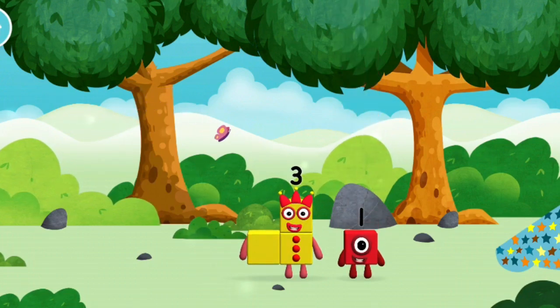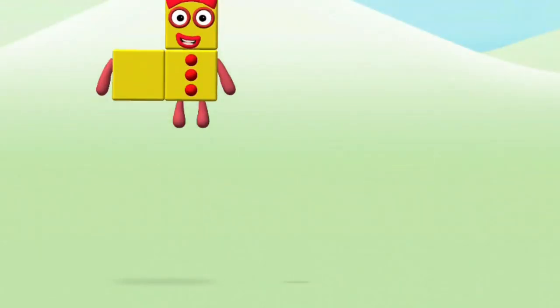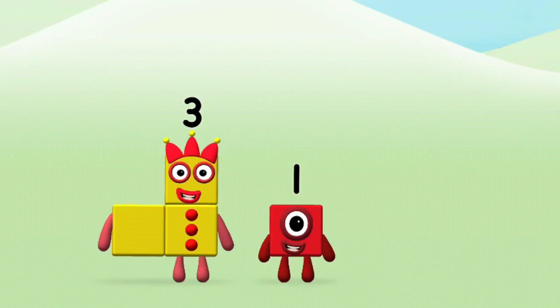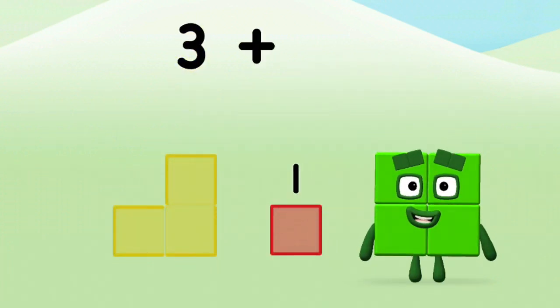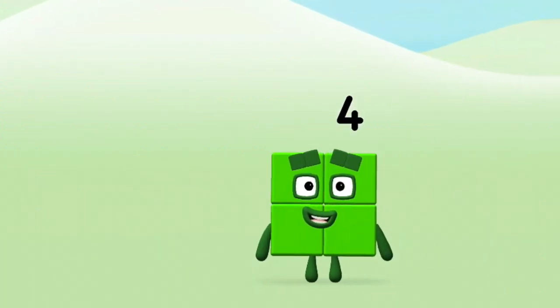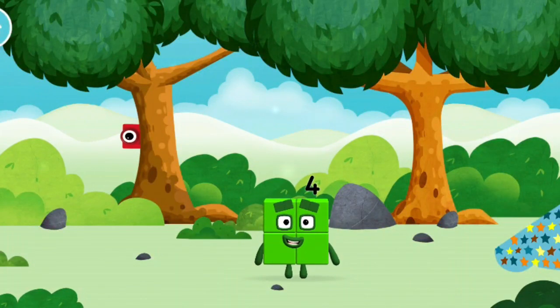You found one! Which number block do you think adding these together will equal? That's the correct answer! Now can you add the number blocks together? 3, 1 — 3 plus 1 equals 4! That's it! You made number block 4! You made a new number block!